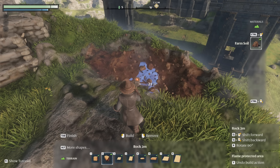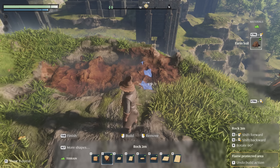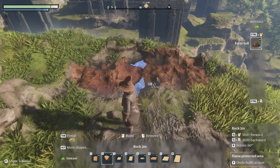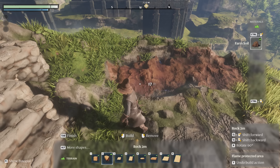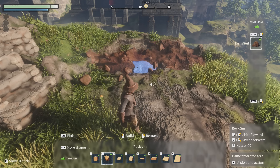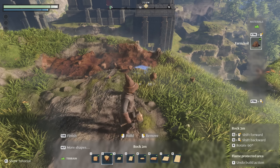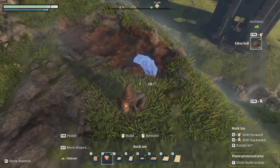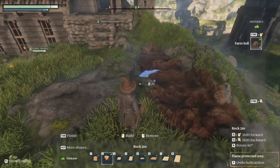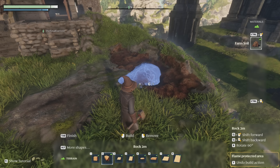Literally at least for basic trees it just has to be grass. I'm not sure about seedlings — normally it'll tell you if you can't place them wherever you're looking. I think farm soil makes them grow faster. Trees just need the ground, seedlings need farm soil. I just thought it'd be good to try and get a few of these things sorted so they can process while we're off adventuring.